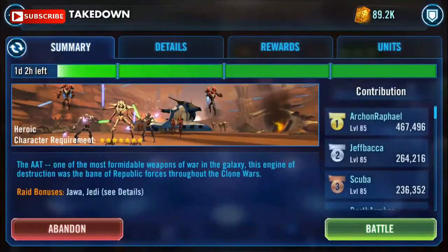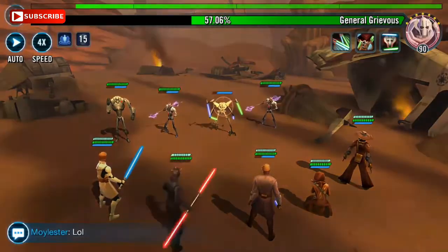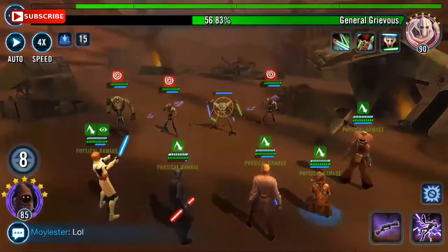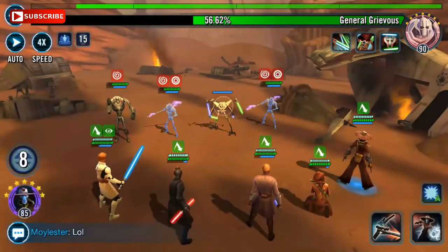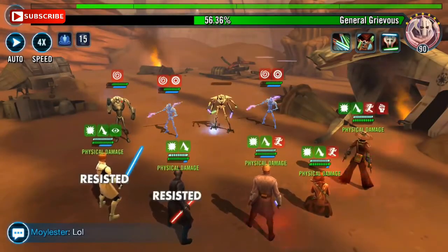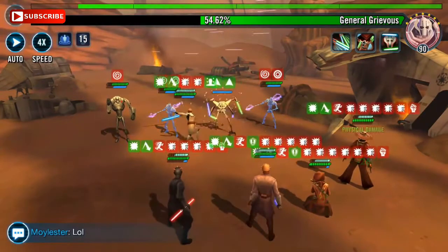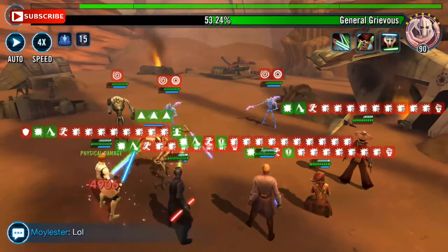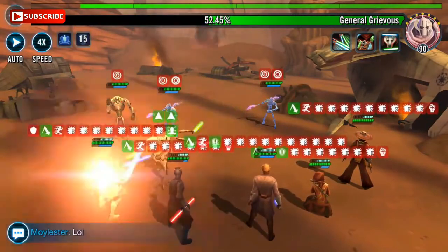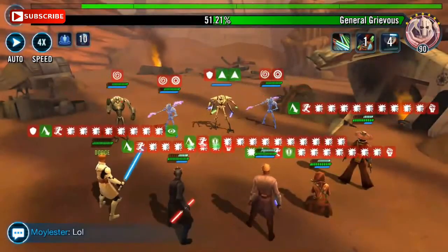He doesn't actually have to kill to get those bonuses — anyone in the squad will suffice. The Omega on Power of Hatred increases each bonus by 5%, so it becomes 25% critical chance, 25% evasion, 25% max health recovery on hitting with an attack, plus potency equal to 0.3% of max health. It really does boost him — well worth the five Omegas needed.